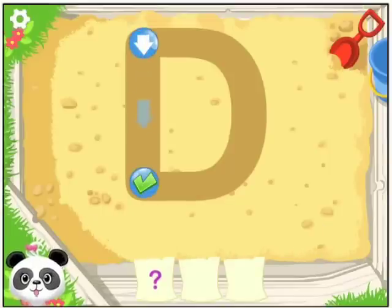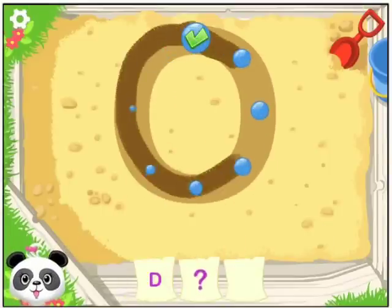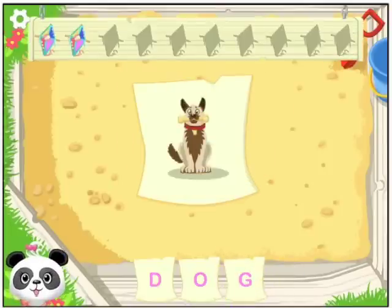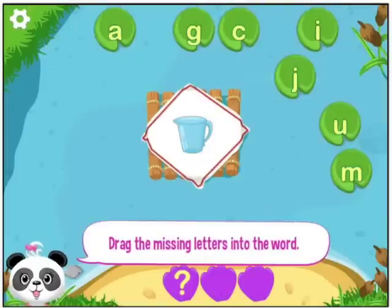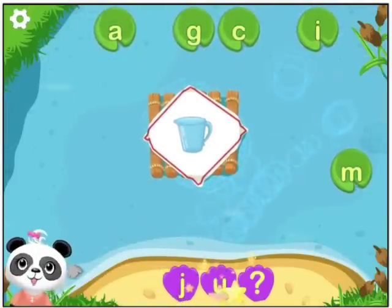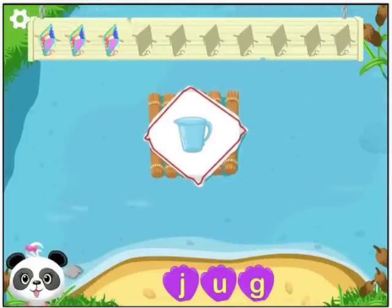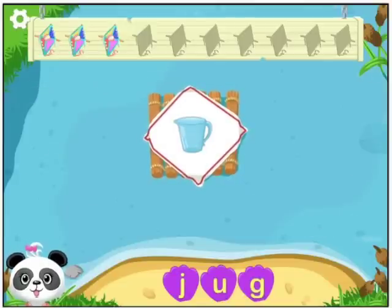Write the word with me. Dog. Draw the letter O. G. You wrote the word dog: D-O-G. Drag the missing letters into the word jug. J-U. You spelled the word jug: J-U-G. You're as smart as a panda.